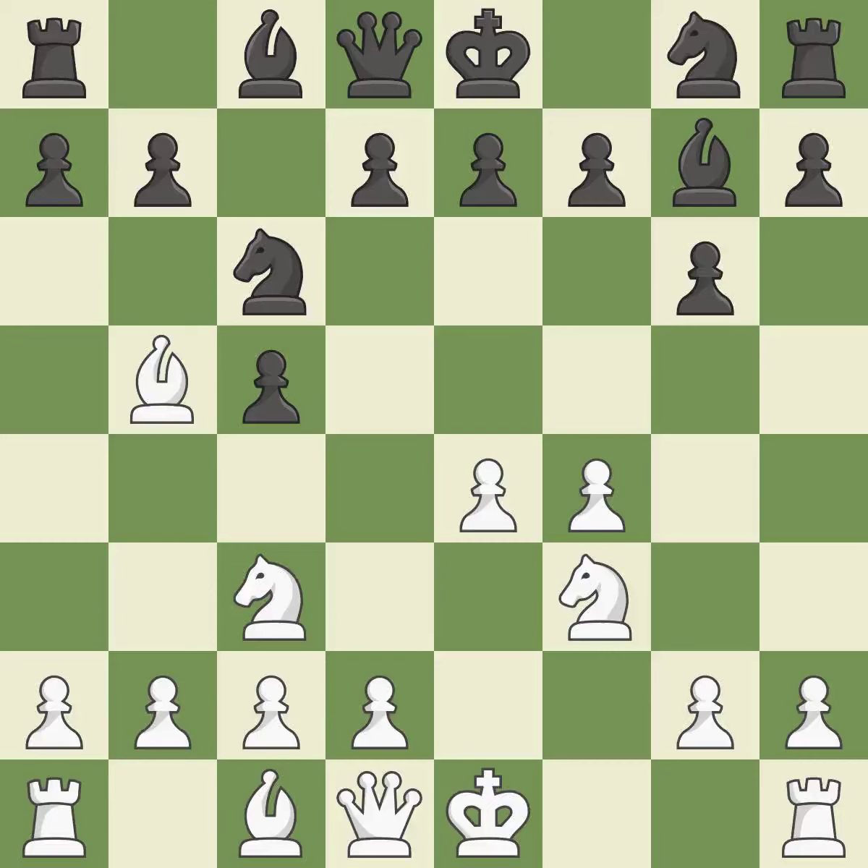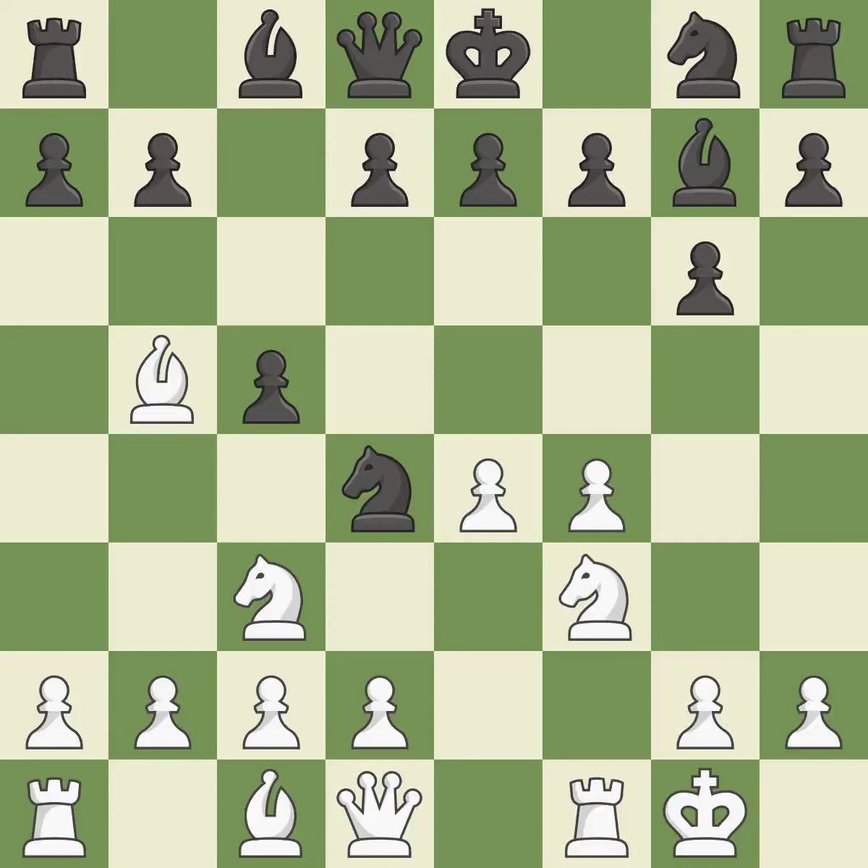Bb5 develops the bishop, attacks the knight on c6, and prepares castling. Nd4 centralizes the knight and attacks the bishop on b5 and the knight on f3. Castling gets the king out of the center and activates the rook.